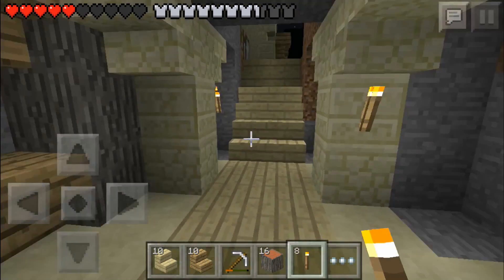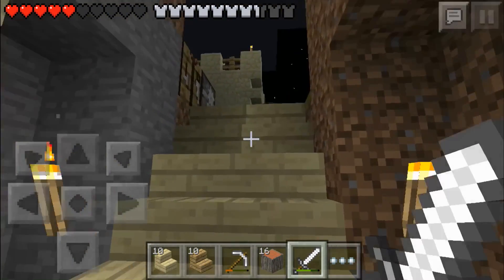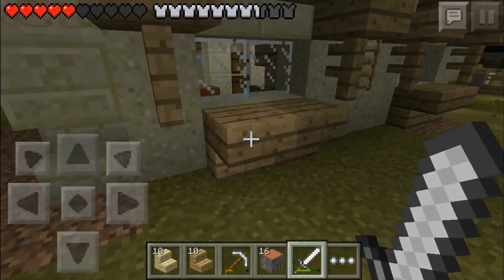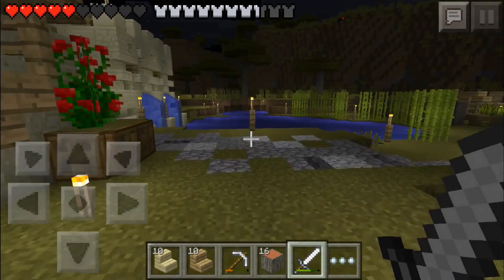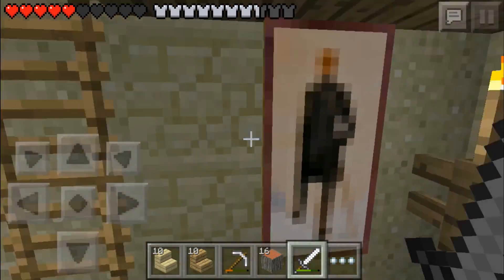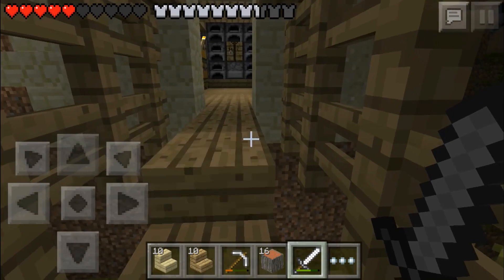We need to head over to our storage room and grab some sandstone. I'm going to make sure no mobs are out here — there's always something out here and it falls on my head. The reed farm is looking pretty good. We're going to head over here and grab some sandstone.